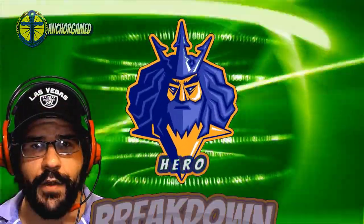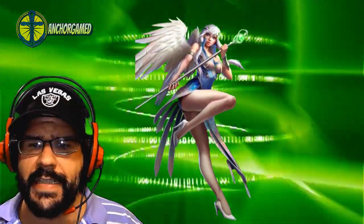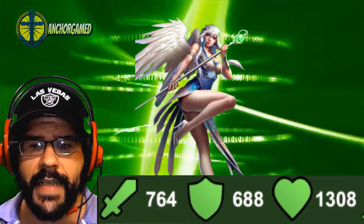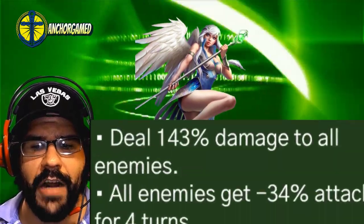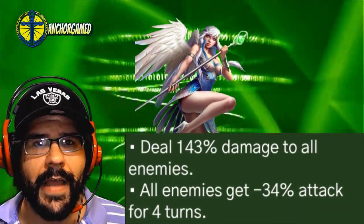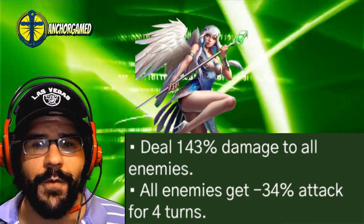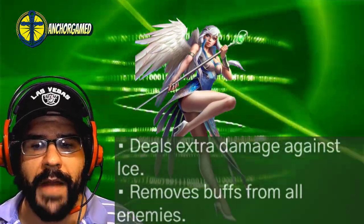Today we're going to be doing a brand new hero breakdown on Zelene, the nature angel lady. She's got 764 on her attack, 688 on her defense, and 1308 on her health. She is running at fast speed. She deals 143% damage to all enemies. All enemies receive 34% attack down for 4 turns, deals extra damage against ice, and removes buffs from all enemies.